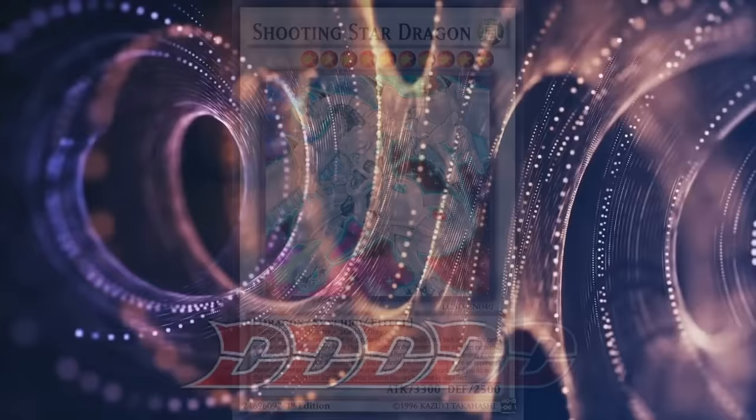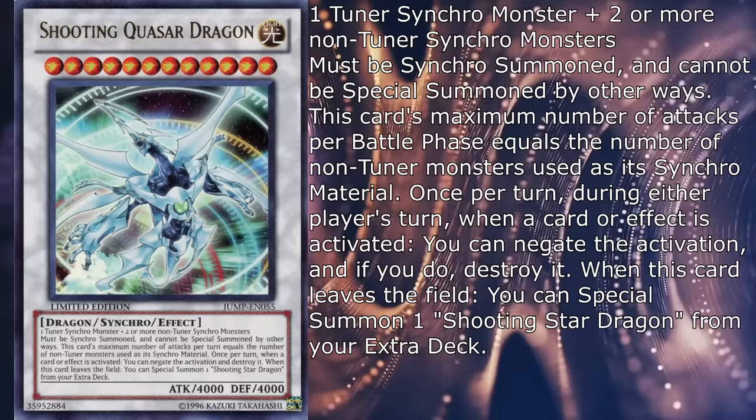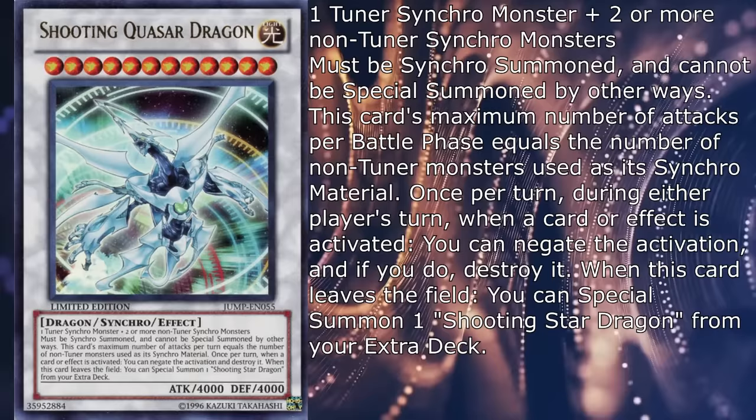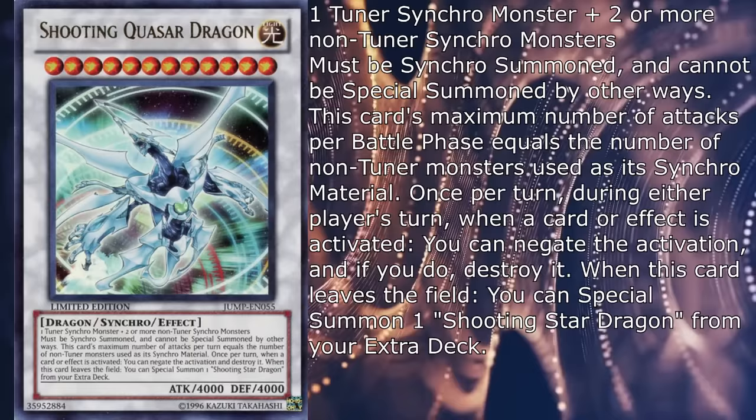Next up is a notorious son of a bitch that for the longest time was basically considered the boss monster not only for the Stardust series, but for the entire synchro mechanic as a whole. Enter Shooting Quasar Dragon — a level 12 light dragon with 4000 attack and defense that requires one tuner synchro monster and two or more non-tuner synchro monsters, and has the following effect. Must be synchro summoned and cannot be special summoned by other ways. This card's maximum number of attacks per battle phase equals the number of non-tuner monsters used as its synchro material.